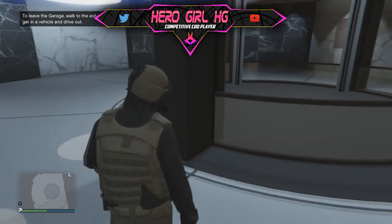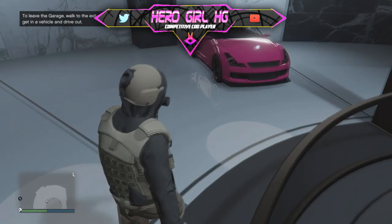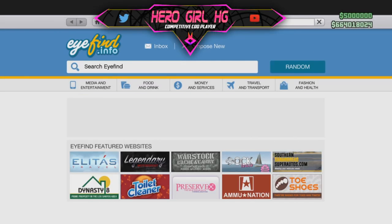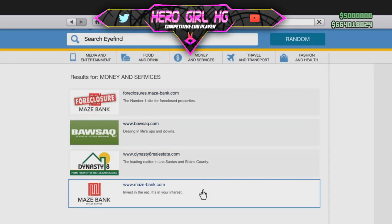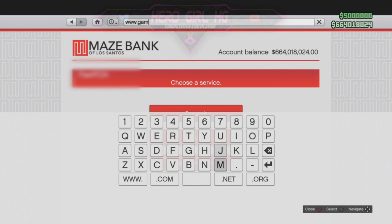Now I'm going to be telling you the URL of the site which I used this method at. The guys who made this website are a modding team, as I understood, and they also have another website to keep it as a backup in case they get one of the sites taken down. So the URL of the website is www.gamethelocation.com/gta.